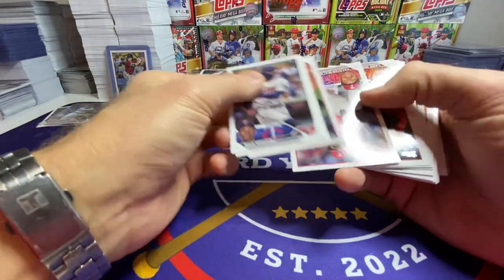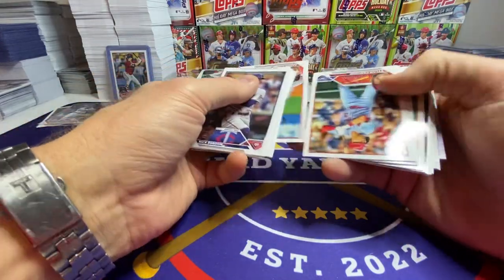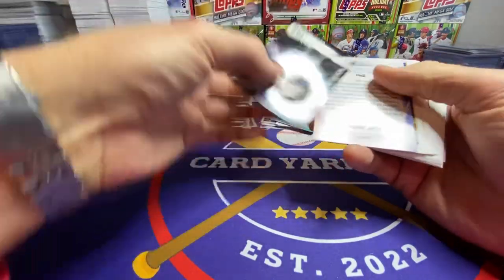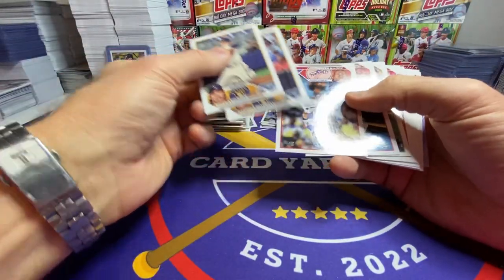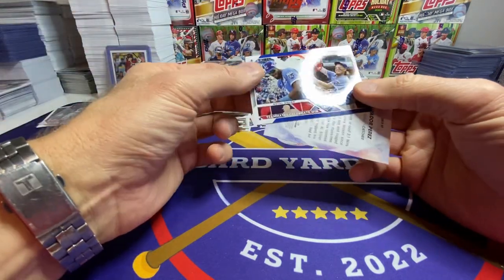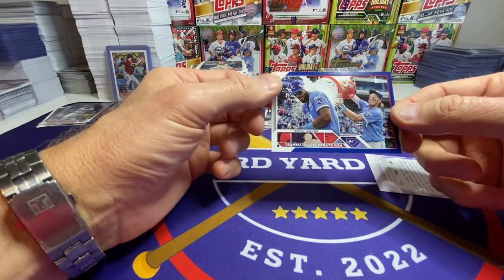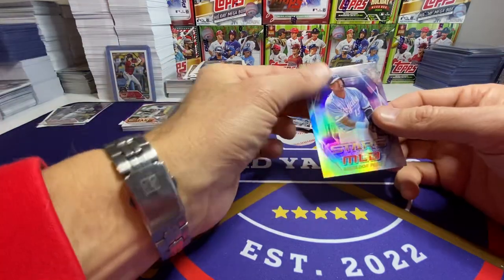For those of you that don't actually collect and I've invited to watch the video, you can see that cards are a lot different than they were when we were kids. Back then opening cards it was all just base cards — there weren't any inserts, there weren't any parallels. That's all it was, the same cards over and over again. There's a kind of nice Royals card with Bobby. Sal. And Sal again.